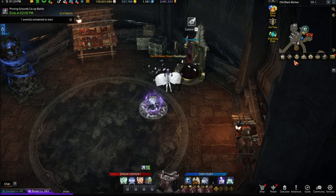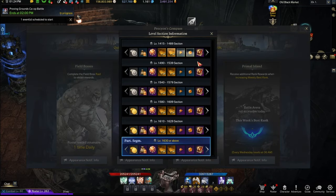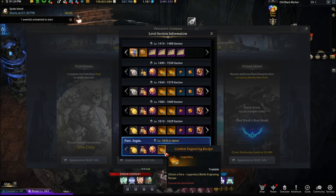Number thirteen is Chaos Gate — the absolute best option, especially with the nerfs to it. Just a maximum of two minutes of your time for gold, honing support mats, engraving books, and more. There's no reason not to do this. I think this is the most efficient thing to do in Lost Ark. Definitely do your Chaos Gates — combat engraving recipe does drop here.